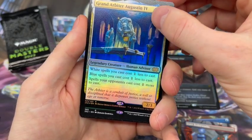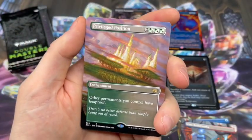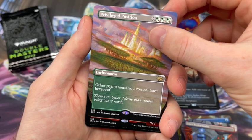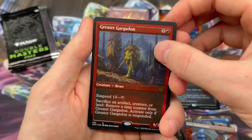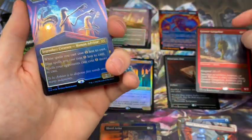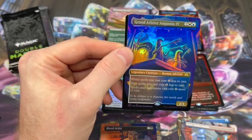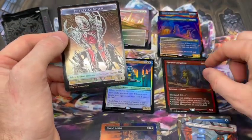In the Borderless Non-Foil Rare, we have Privileged Position. Very nice. This is a pretty cool card — I don't actually think I've pulled the Non-Foil version of this. And in the Etched Foil, Greater Gargadon. I actually don't think I've pulled one of these, so I guess I was due. In the final slot we have a rare — going to double up on Grand Arbiter. In the Foil. I'm not sure if I've pulled him in Foil yet, but that's cool. It's no Force of Negation, but it's still a pretty card.